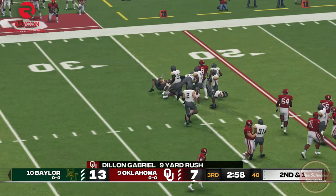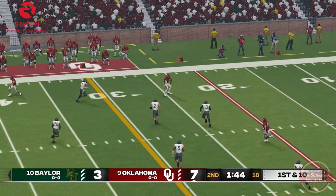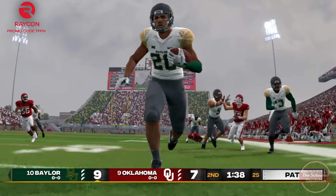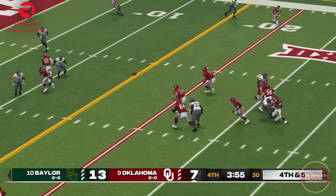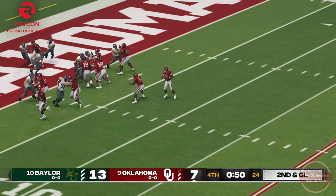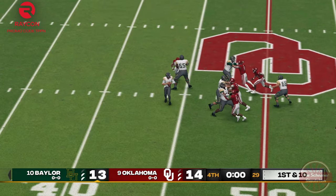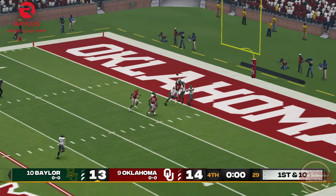The only issue is, once again, ball security. Another fumble going for six puts Baylor ahead and shows how the offense ends up burying themselves. Every time the ball is on our side, it gets suspenseful to watch. At the end of this gritty showing, OU mounts a miracle drive to eek ahead, and a pick in the end zone seals it. The Sooners squeak out a win, 14-13.